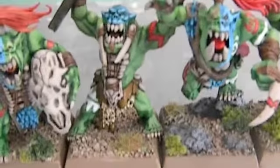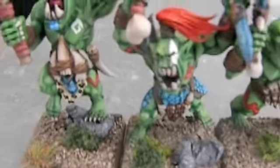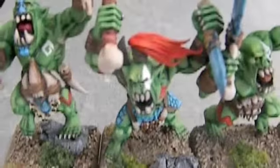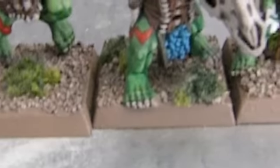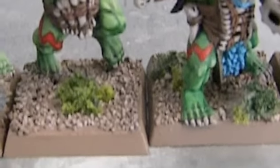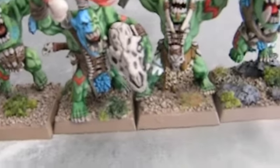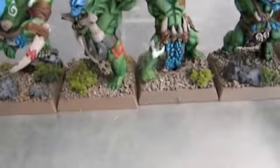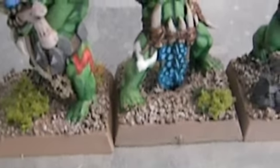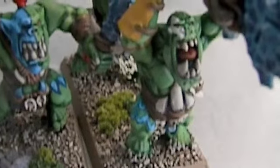To get the blue, I used regal blue as a base and then highlighted up with ice blue, and then washed with asurmen blue. For the reds, I used a scab red base and then highlighted with blood red, and then did a really light highlight of blood red mixed in with bleached bone. And for the white, I just used Astronomicon gray mixed in with skull white, and then highlighted with pure skull white.